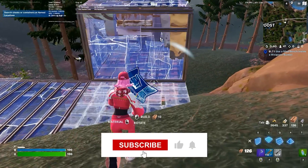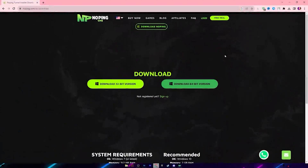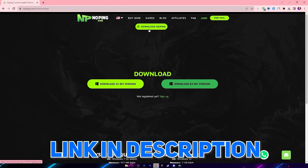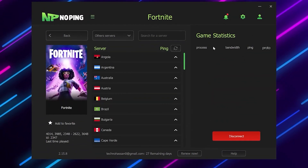Welcome to my channel — make sure to follow this whole guide. In the very first step, you need to download NoPing on your PC. The link is available in the description, and with my link you can also get a 7-day free trial. Click the download button and download NoPing on your PC.